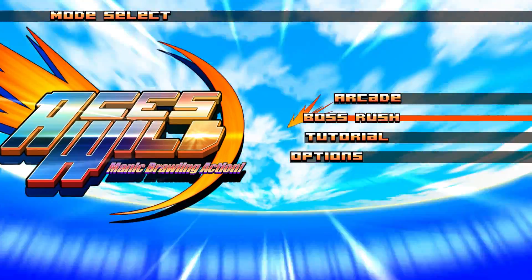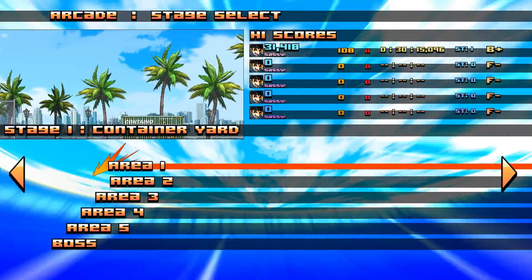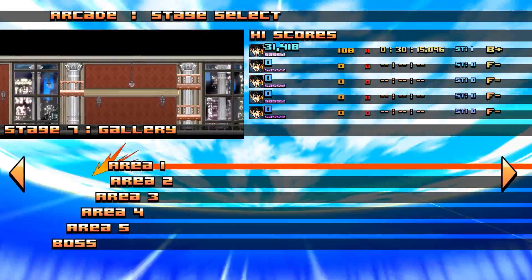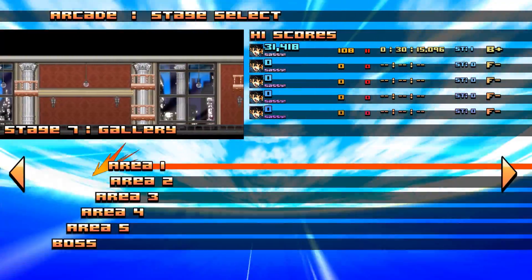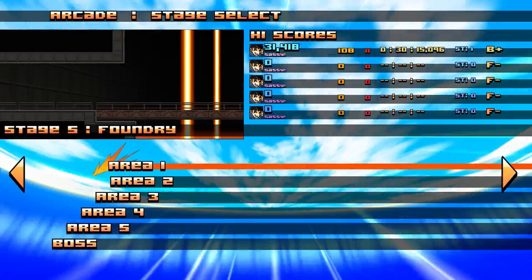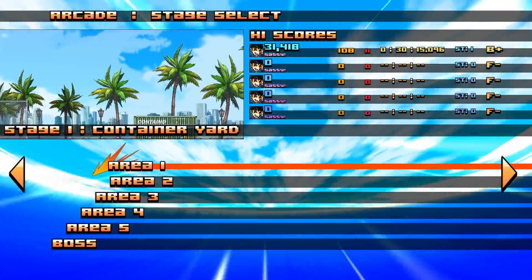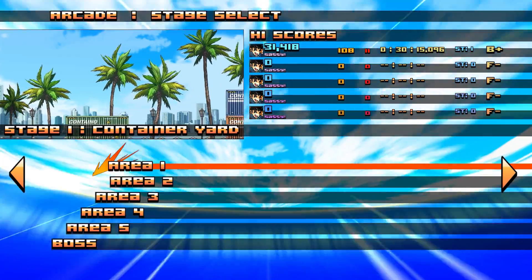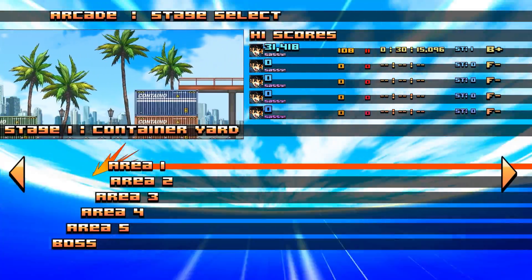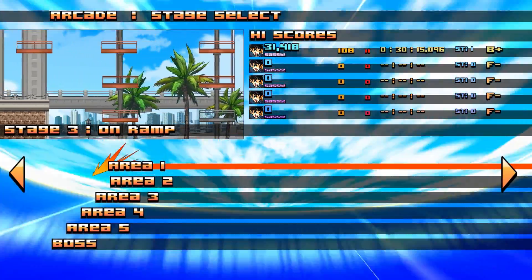The game consists of two main modes: Arcade and Boss Rush, which is exactly what you'd expect. Strangely, it actually lets you play all of the levels from the very beginning, and there are quite a few of them — all the way up to Gallery, which is very Streets of Rage-esque. Each level has five separate areas and a main boss fight, with mini boss fights in there as well, which is pretty cool. This does have local co-op, so you can bring a second player in, but it does not have online, which is a little disappointing.